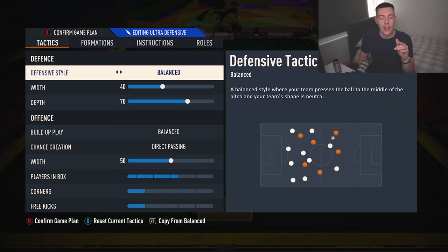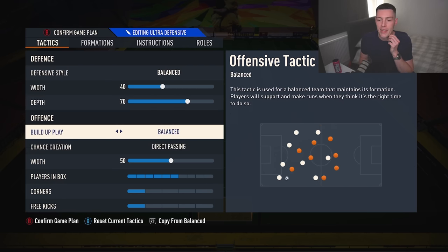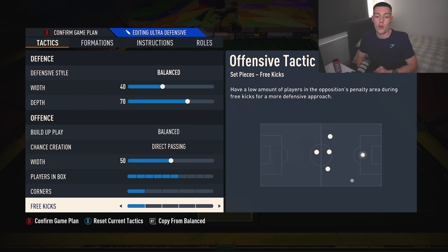First formation on the list — number one, my favorite — is the 4-3-2-1. It's just so reliable. It does everything you need to do. It defends in a 4-4-2, which we like, and the way it moves going forward is just different. We do 40 on the width, 70 on the depth, balance and direct passing, 50 on the offensive width, players in the box on 6, and 1-1 on corners and free kicks to limit counter-attacks.